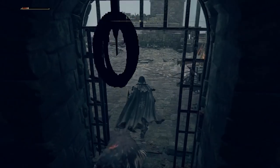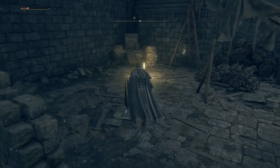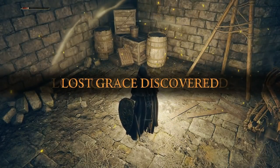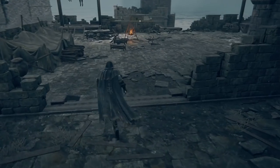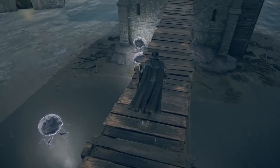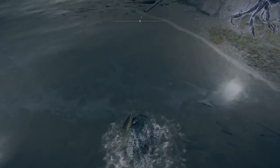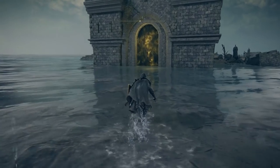As soon as you come out of the rat door, go round to the left, left again, and you're going to have a site of grace. Make sure you discover it and then rest. After getting back up, come over here onto this little bridge. Be careful of the jellyfish down there, but drop yourself down, run over to this mist, and it's going to trigger a boss fight.